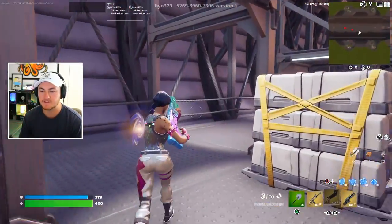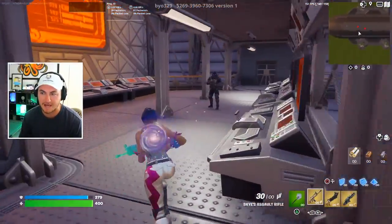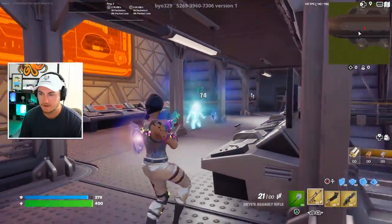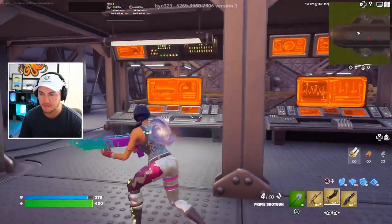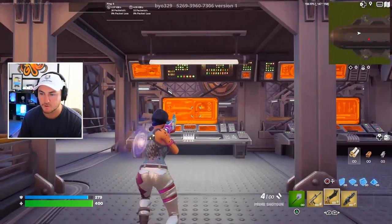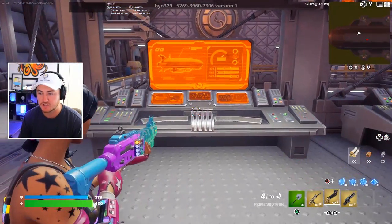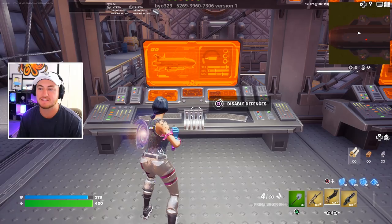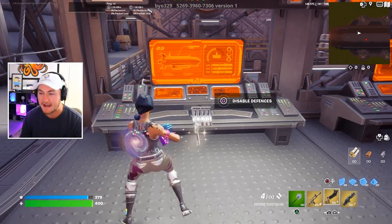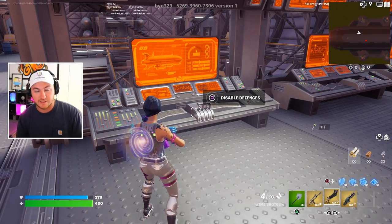Just so you guys know, you also have a lot of health, so if you die to an NPC you pretty much got to be a bot. Now that we are over here on the opposite side of the blimp, you guys will notice there are three different monitors with orange screens. Come over to the one on the left-hand side that shows the blimp - there is a disabled defenses button that we need to activate, and once you do that it'll give us a key that comes in handy later.